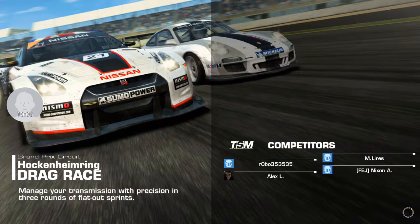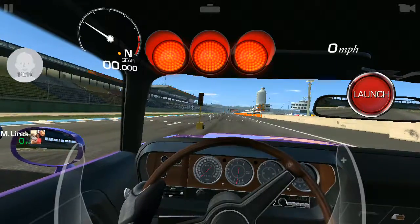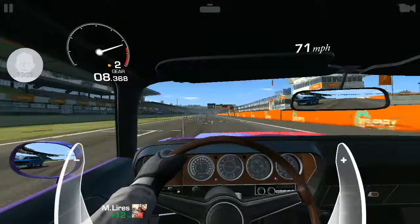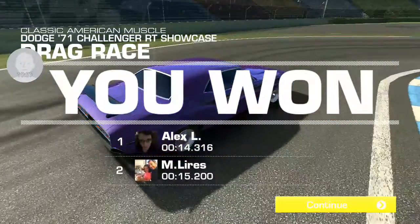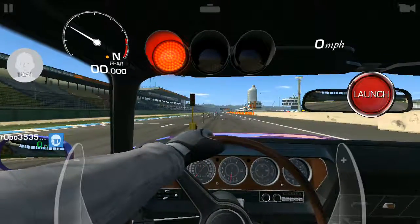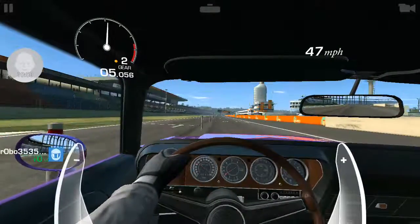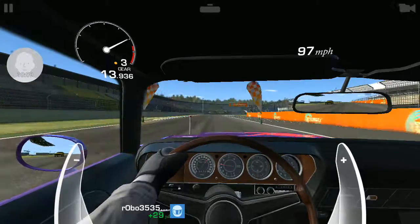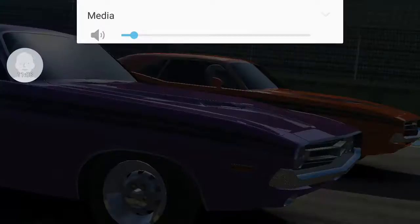We're gonna go to the Hockenheim ring real quick and drag race there. These drag races are pretty easy. The drag races don't really require a whole lot, but I'm doing 100 miles an hour — not even 100 — that sucks. This is a modified car and it's going 100 miles an hour. You start these races and launch it and it gives you a three-stripe penalty — three strikes and you're out, you know.